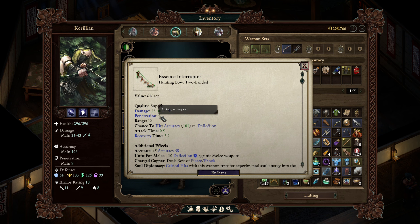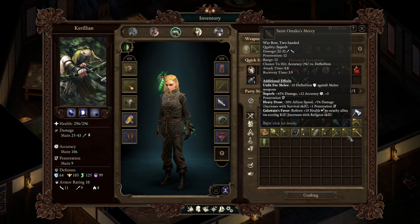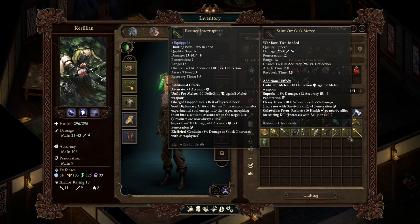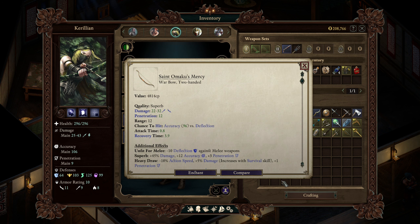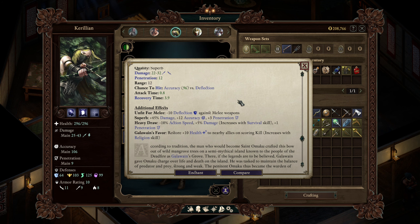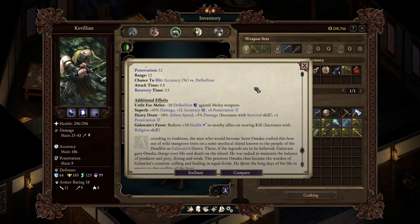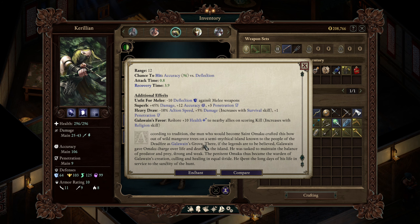A problem with the Essence Interrupter is the penetration is really low — we've struggled sometimes with armor penetration on Carillion, it's only got a base of six. Looking through my weapons, at some point I picked up Saint Omaku's Mercy and thankfully I didn't sell it, because it's pretty damn good. At the time I dismissed it because I like to summon things, but look at this — base eight penetration, plus three for superb, plus one for heavy draw: 12 penetration. The damage isn't quite as high but the penetration is well worth it, and it's a little bit slower because of heavy draw but gives us good damage because of survival.